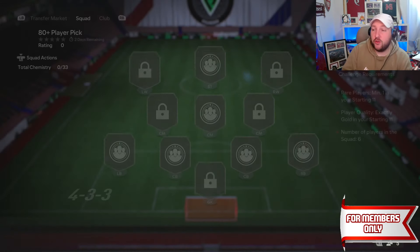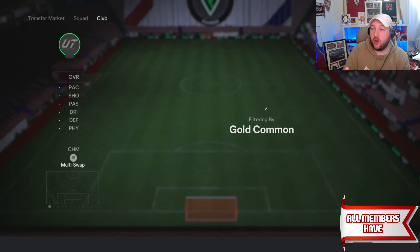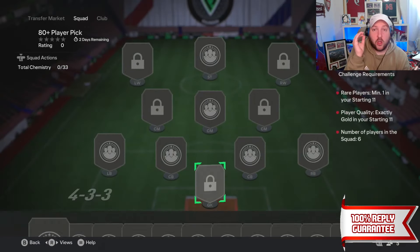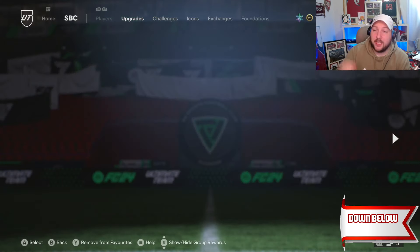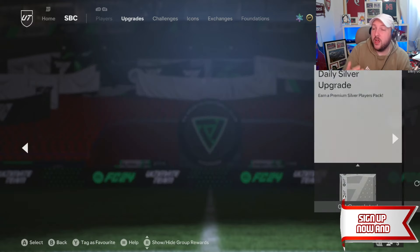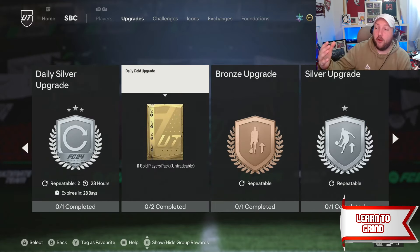As I've mentioned, I do not have any more commons in my club — just to show you that, we're going to go to gold common and you can see I have 0. So I found the best way to get commons right now is to do the classic upgrades of bronze into silver into your daily gold. Once you've got rid of all of your golds — like 4 every day — you get 44 back.